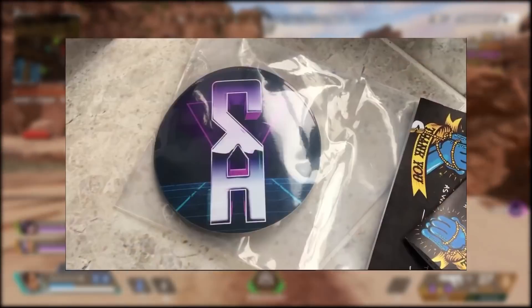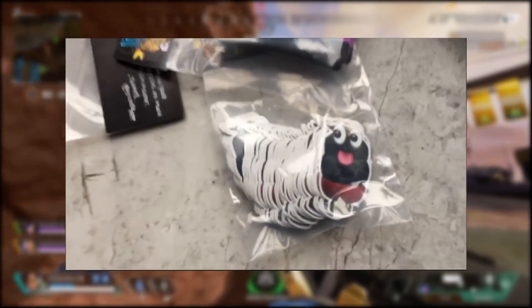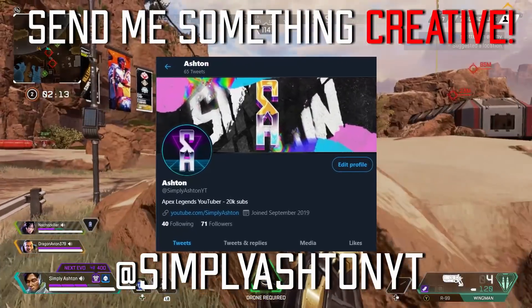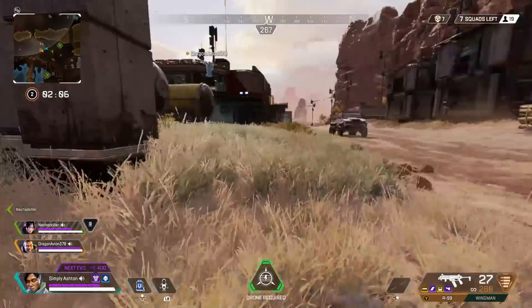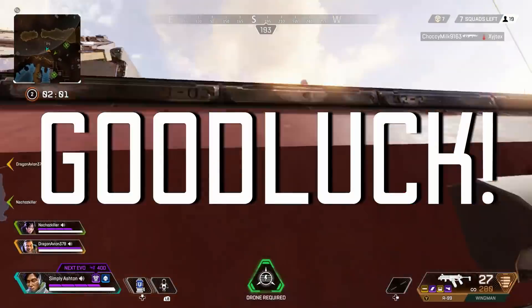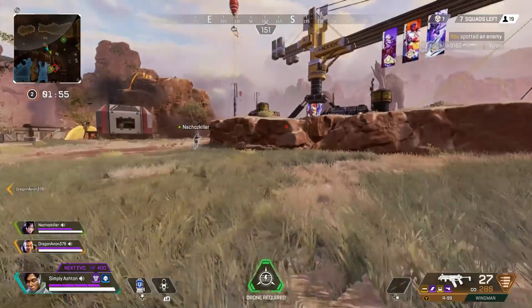So as promised, there are some Simply Ashton stickers I want to give away for you guys. But to enter this giveaway, all you have to do is follow me on Twitter and send me your most creative tweet — be it some content that you have created, some artwork, some videos, anything creative at all, be it a game clip, some fan art, anything at all that you think is creative. Send it to me on my Twitter, which is at Simply Ashton YouTube, and you will be entered into the giveaway. I've got absolutely tons of these things to give away, so make sure you enter that one and you'll definitely be in with a shot of getting yourself some cool stuff.